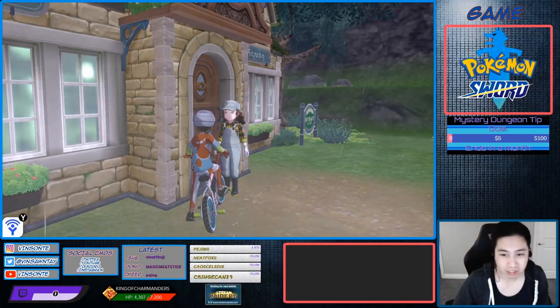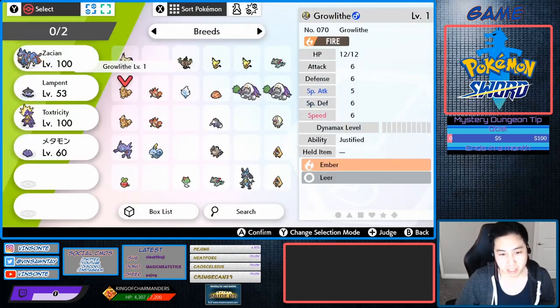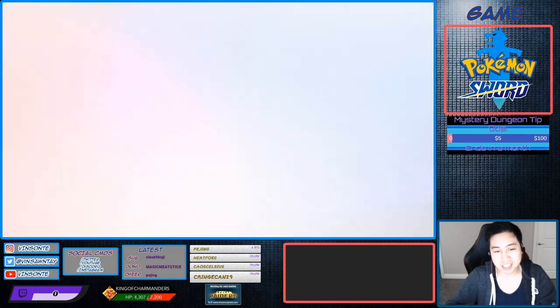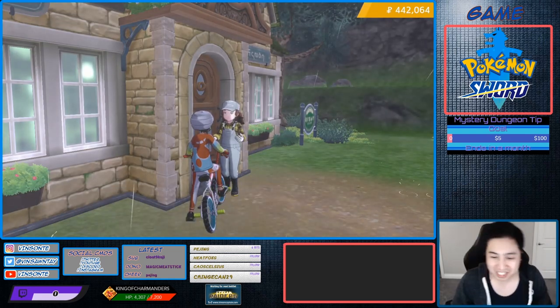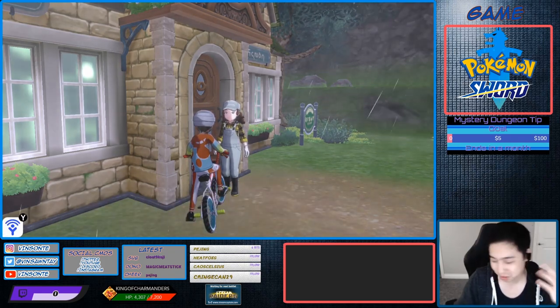Alright, so here we are. We're going to drop in our male Sobble with Aqua Jet with a female Corphish, and then the eggs that come out should have Aqua Jet. And hopefully it has the Hidden Ability. I'll see you guys over there when I start hatching them.